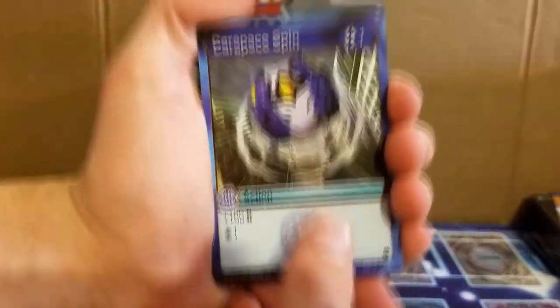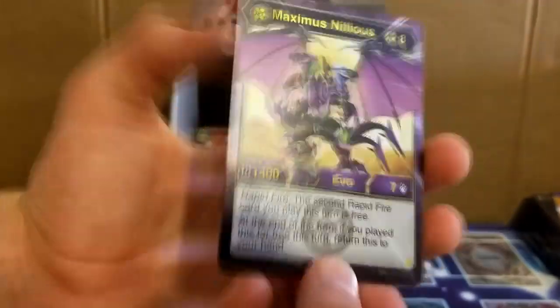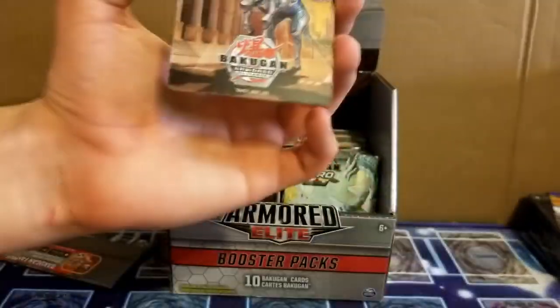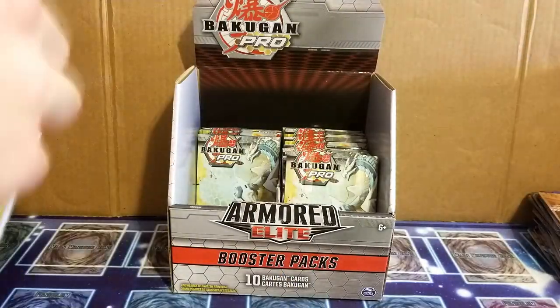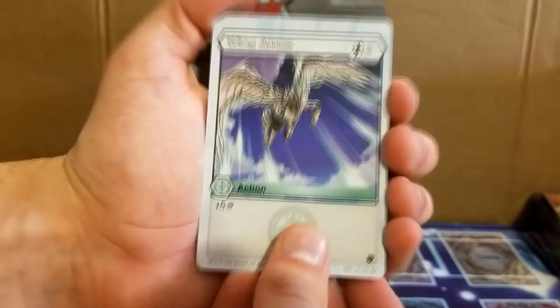All right, this is our second to last pack here, so this is pack number 11. This is another — oh yeah, this is another elite! Nice. All right, so this is our second elite card, Maximus — that's pretty sweet. So yeah, that was pretty quick getting to another elite.